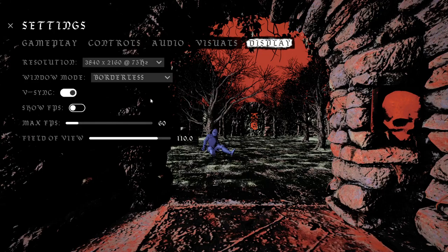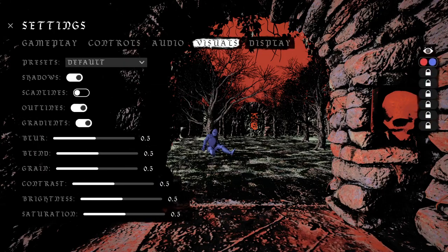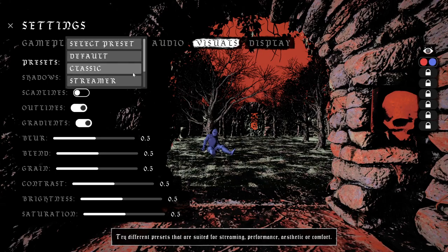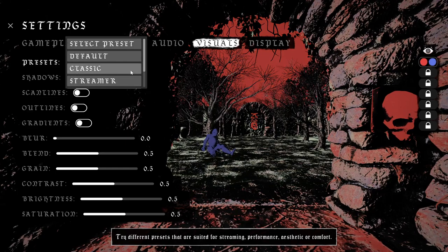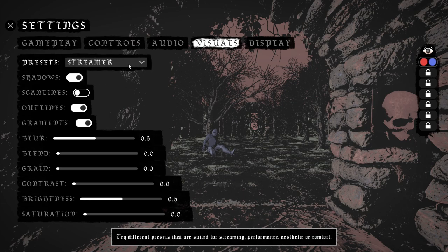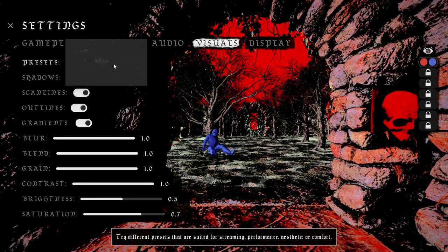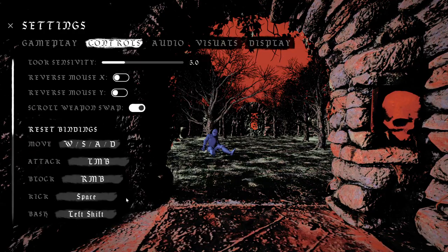Let's go to the settings menu real quick. I brought up the field of view to 210, let's see how it goes. There's a visual preset here — initially it was set to 'select your preset.' I'm going to tinker around; probably gonna stick with default. You can see the change in colors. The 'stream' preset looks very diluted or washed out, and 'retro' is very high contrasting. I'll just stick with default.